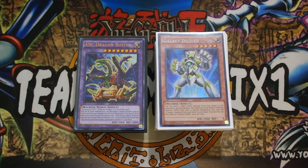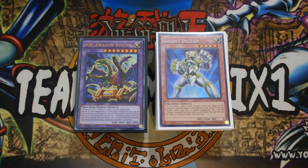What is going on YouTube, it's Sam from Team Samurai X-Wing. Today I'm coming at you with my second version of this ABC deck profile - the Galaxy Soldier, aka the Cyber Infinity version, where you can literally make Cyber Dragon Infinity plus ABC Dragon Buster first turn with only two-card combos. Without further ado, let's get started with this deck profile.